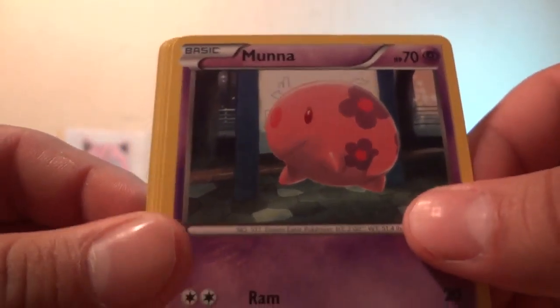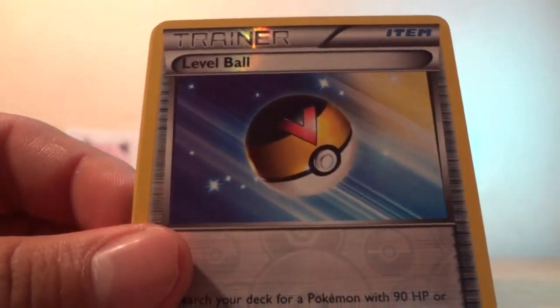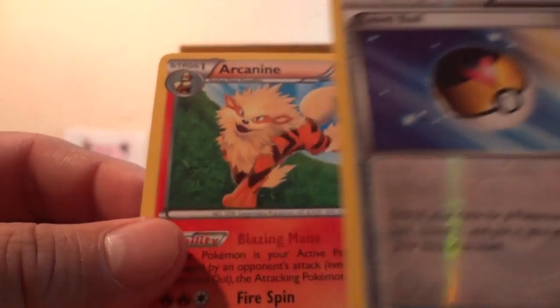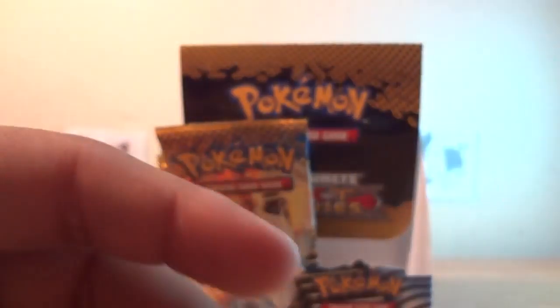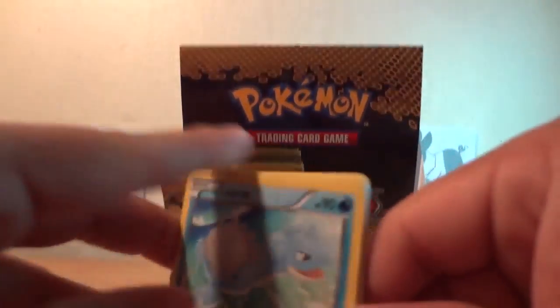PM me and I'll let you know if it's for trade or not. Nuzleaf, Pokemon Center, Lampent, Munna. Pikachu, Darmaka, Panpour — a reverse is a Level Ball — and a rare is Arcanine. This is our sixth pack, so three more packs after this, then it'll be part four. I'll have a recap video just to show you guys my pulls.